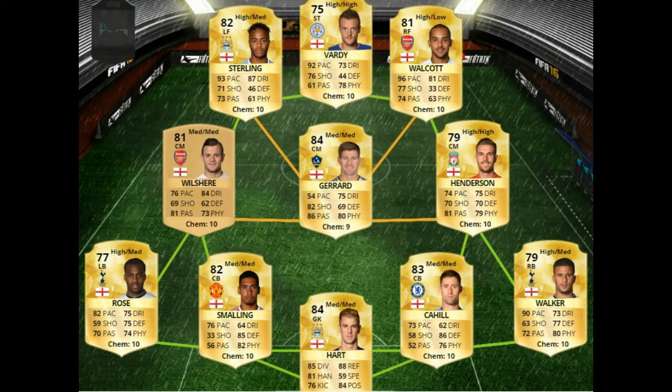Hey, what's going on guys, welcome back to my channel. In today's video I'm going to be showing you an awesome England squad builder on FIFA 16. This team costs around 25k on PS4 and Xbox One and is very solid — really sweaty at the front three and also really solid at the back as well.